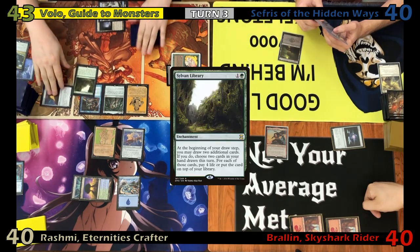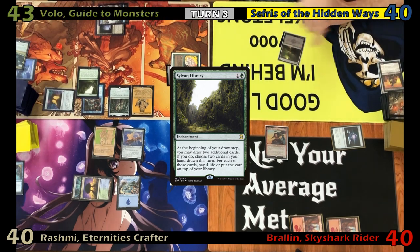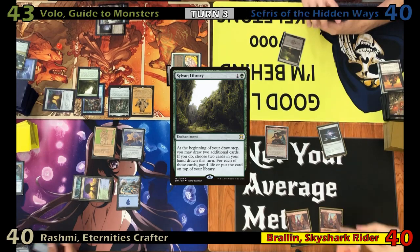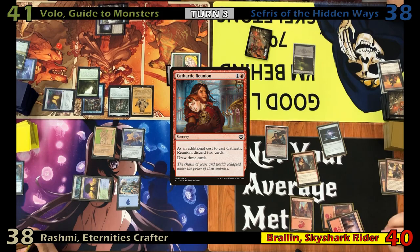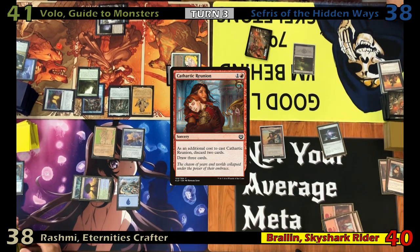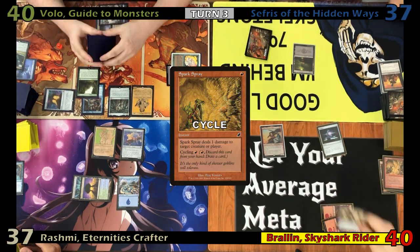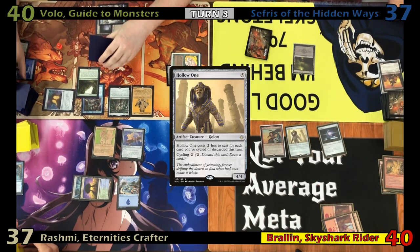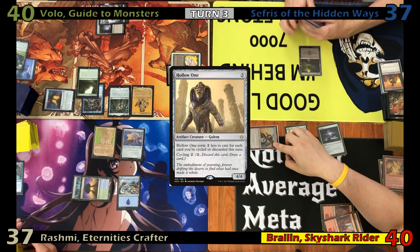Eric then casts a Sylvan Library. Foil draws and discards again. Fog draws, plays another Mountain, and casts Cathartic Reunion, discarding two — dealing two damage to each opponent, putting two +1/+1 counters on his commander, and drawing three. He then cycles Spark Spray, getting another counter and dealing another damage. He then casts Hollow One for zero and goes to combat, swinging Braylon at Eric for six Commander damage.